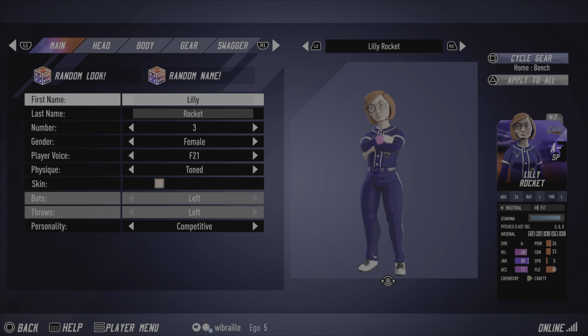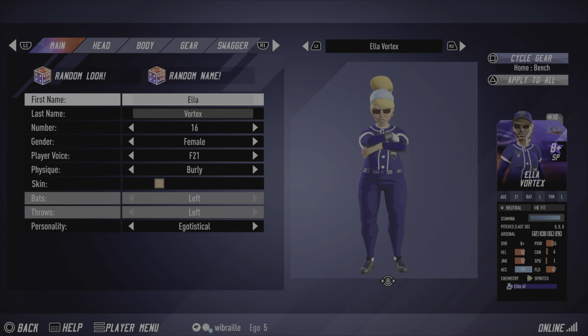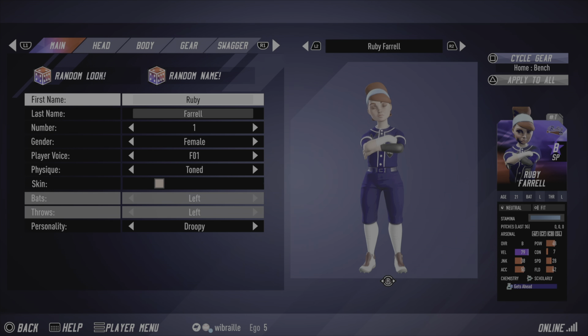We have Lily Rocket — she will be our ace, an A-minus starting pitcher with good stats all around. She'll likely be our opening day starter for season four. Ella Vortex is sticking around and will hopefully have a better season than last year — we had a rough time, but we've got a better defense now. Getty — the bald head — is back as a starter. When he's on, he's fantastic; when he struggles, it's been rough. Ruby Ferrell is also back, both rocking light blue headbands.